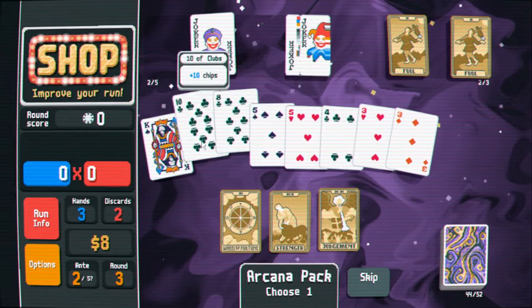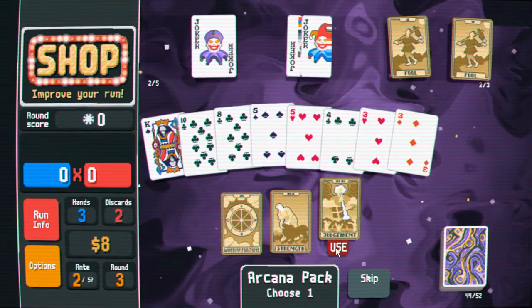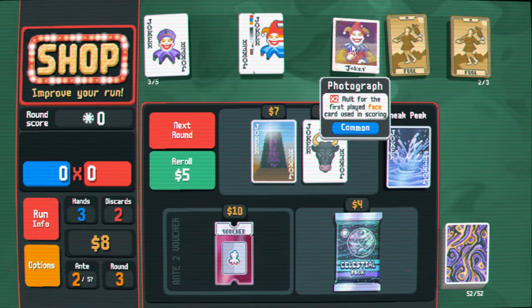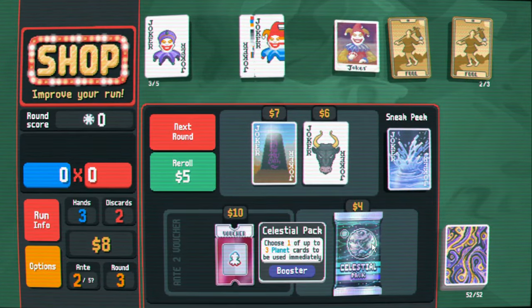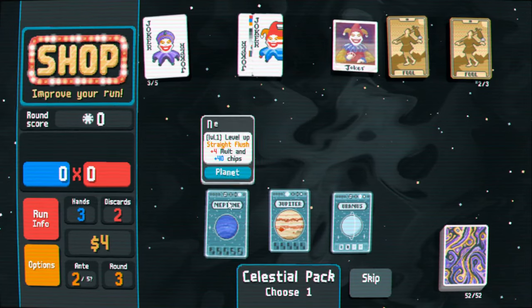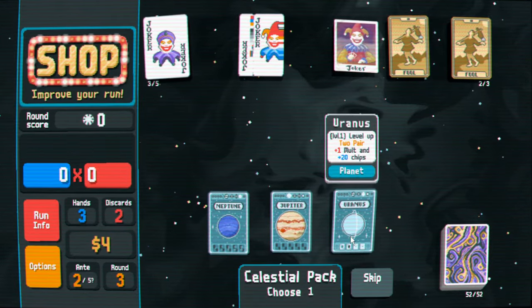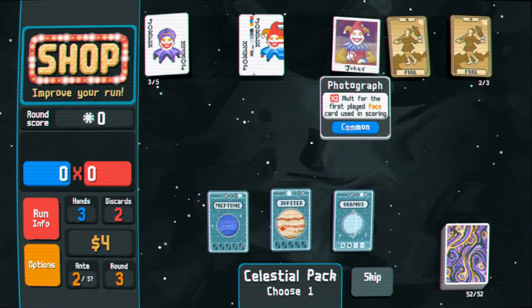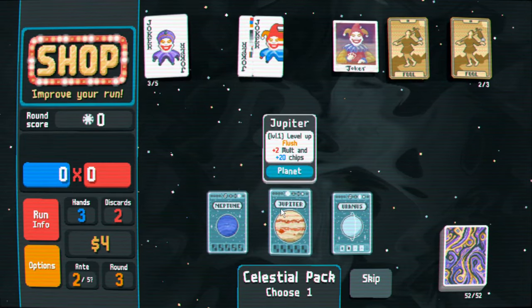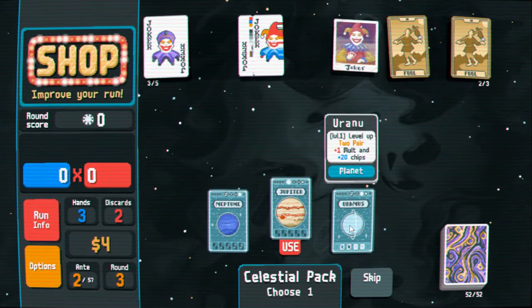This card increases the rank of two selected cards by one. I'll create a random joker instead — it's a two-times multiplier for the first face card you use, not too bad. Now we have a decision: are we a flush deck or a two pair deck? Two pair does really well with the joker pants card, which we don't have. Flush will do really well if we can mutate our deck into all one suit. I think we're going to go with flush.